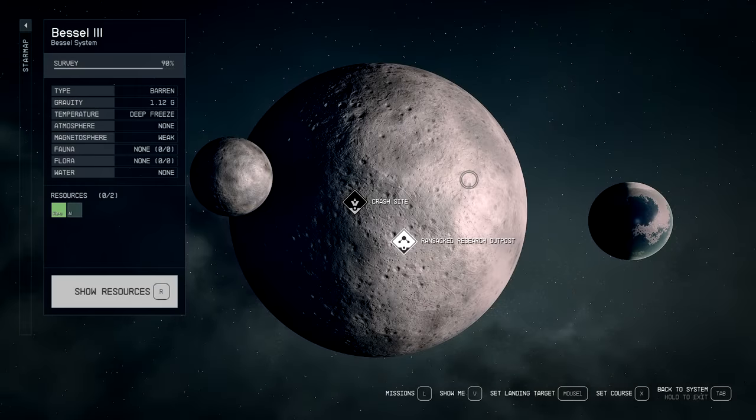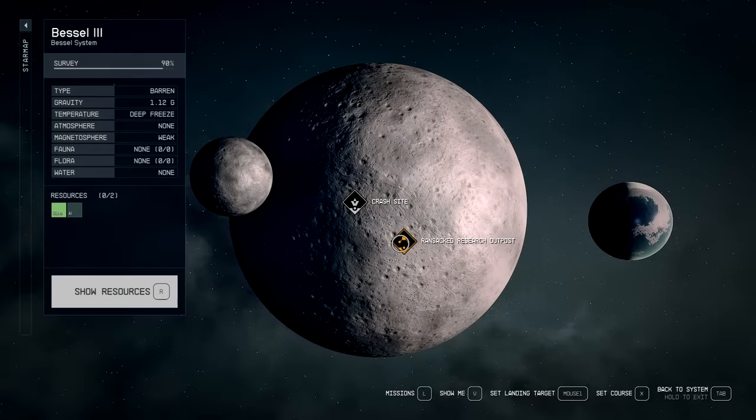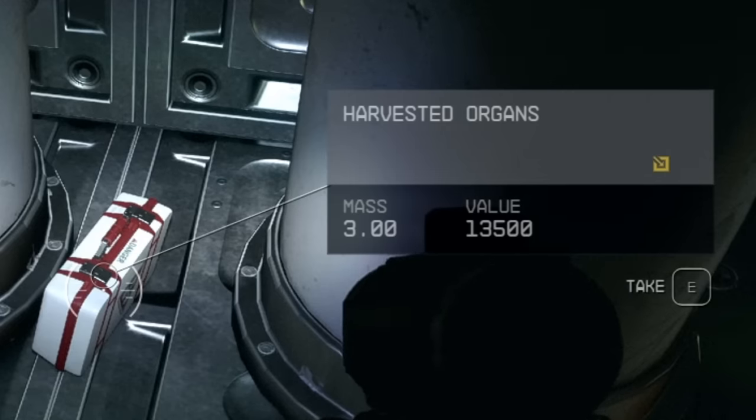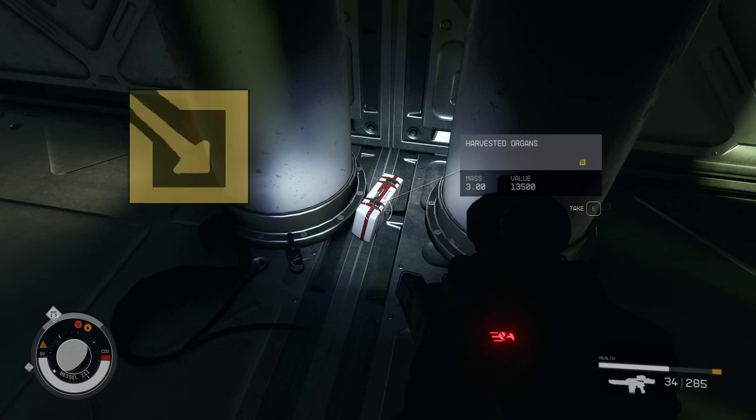One of the very first ways to get contraband is going to places you see on planets — for example, research facilities, robotic facilities that have been abandoned — and exploring those facilities. Sometimes you will find contraband located in those. We just came into this factory and we're looking at some harvested organs, and it's worth a ton of money. Anytime you see contraband, it's going to have that little yellow box right there, and it's going to be a high value, high ticket item as well.